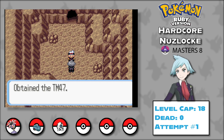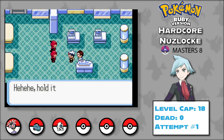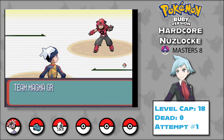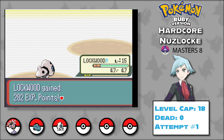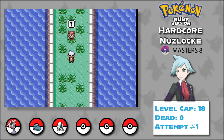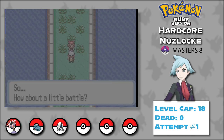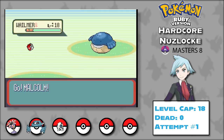Given my matchup against Brawly, I'm going to do something a little crazy: skip the Dewford Gym and head to Mauville. We stop in Slateport to deal with some Team Magma nonsense — they take over the local museum and try to steal some Devon goods again, but Lockwood fends them off easily. Boss Maxie shows up but leaves without brutally murdering us. Heading north, our rival is waiting, so I level up Grant so it evolves into Metang.